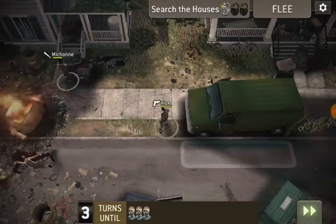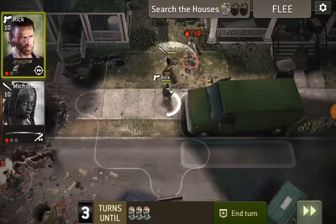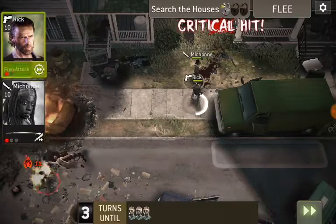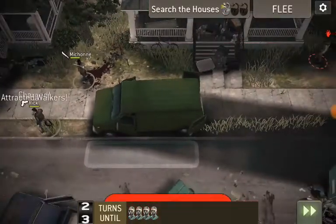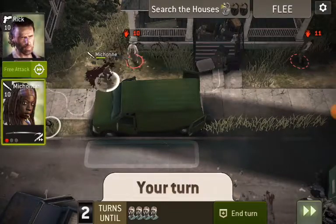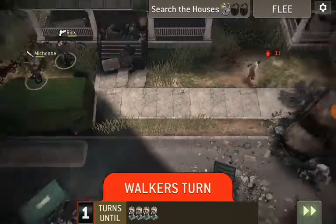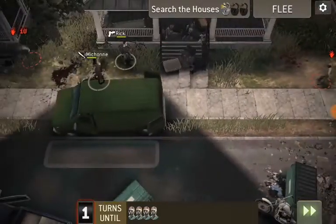Of course, use Rick to take out the burning walkers, and then take out the others. We're going to work our way around here. We're going to run up here. The fatty's way down there.